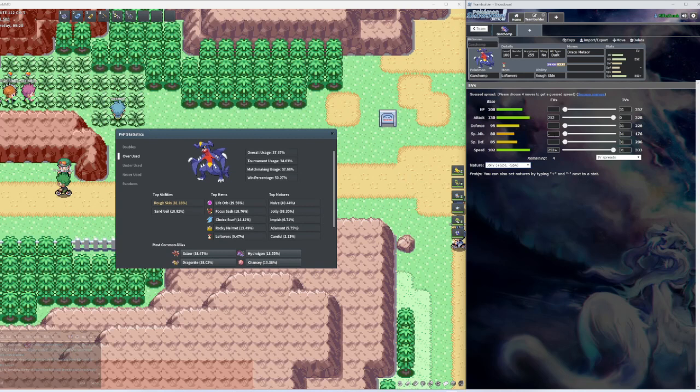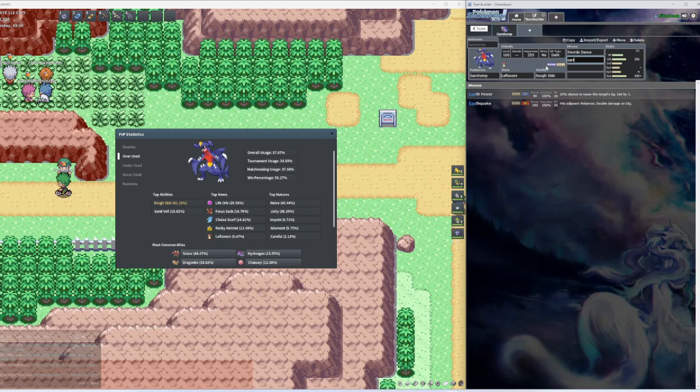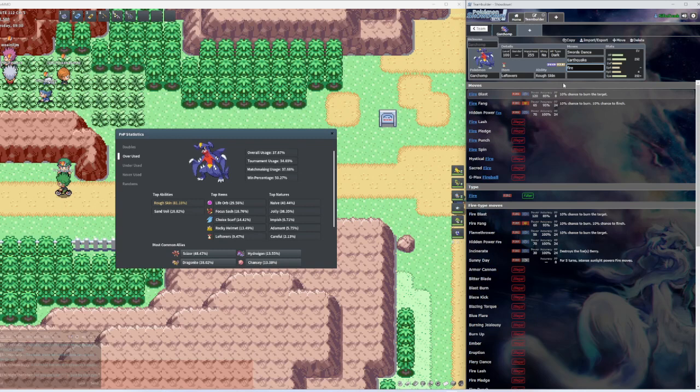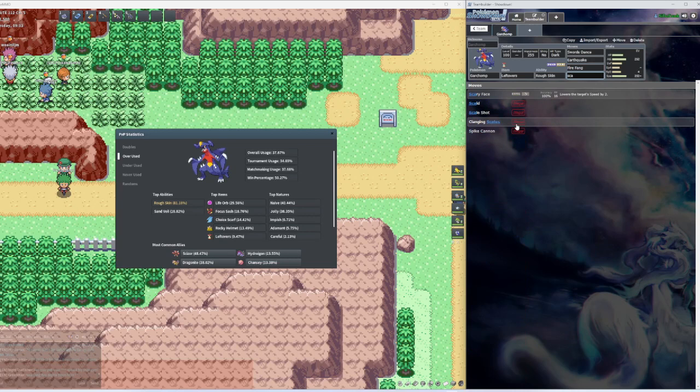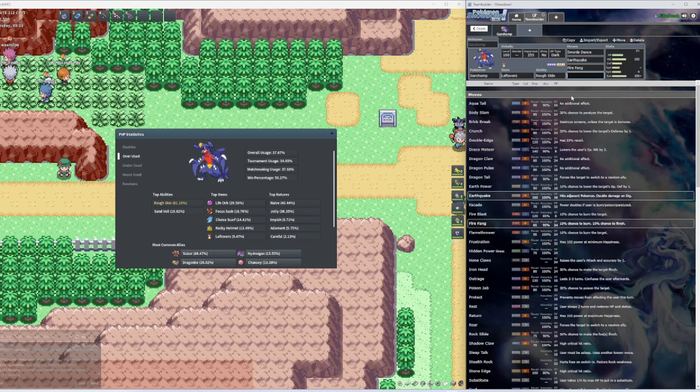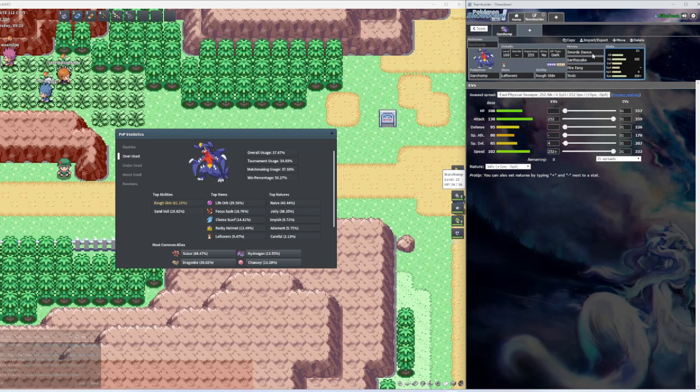And then we're gonna put the rest on Special Defense — 'SpaDef' as they call it. For the moves, we got Swords Dance, and then we got Earthquake, Fire Fang. For the last move, there's no Scale Shot here, but in Pokemon Scarlet and Violet they do have Scale Shot. Let's just go with Toxic. After this video I'm gonna have another video of me actually running this team through to see how strong they are.